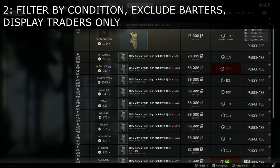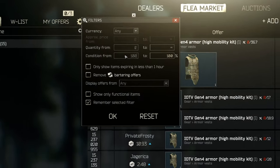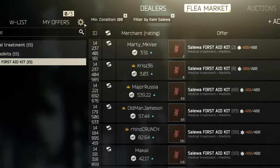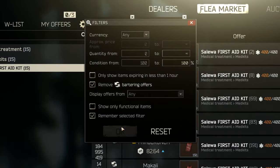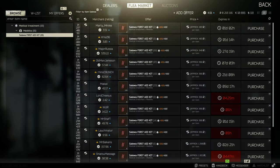Use Advanced Filters to filter out unwanted listings. For example, setting the Condition to 100 when searching for meds or armor will only show you full medkits and full armored vests and chest rigs. Exclude Barter Items will remove barter offers from your search results. This is now set by default, but sometimes it gets removed and you'll have to add this filter manually again.